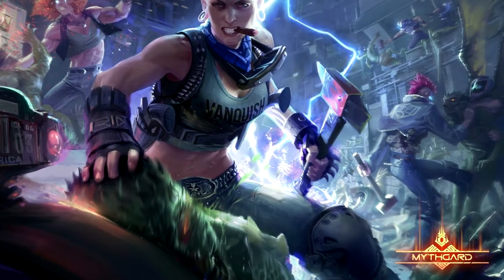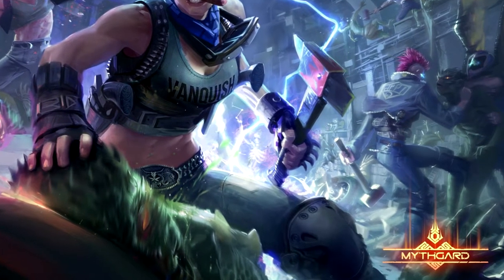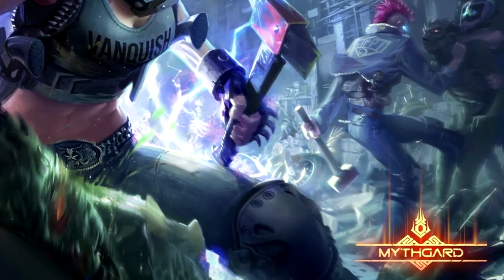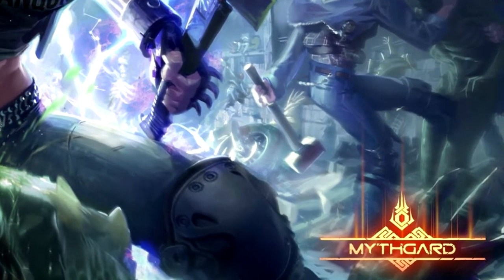Mythgard's gameplay features a myriad of keywords that empower or otherwise weaken the minions on the battlefield. These keywords add layers to how minions interact and otherwise affect the game state. Here are all the keywords that you need to know when going into battle on Mythgard.